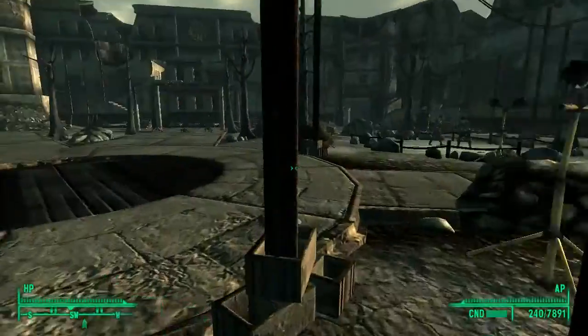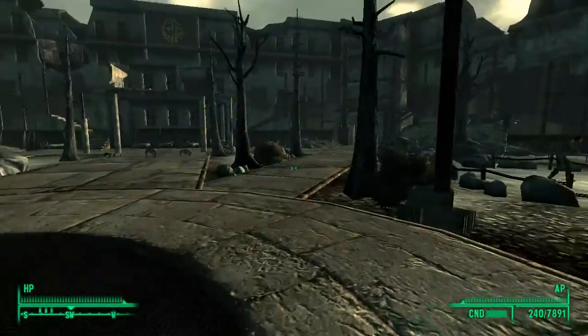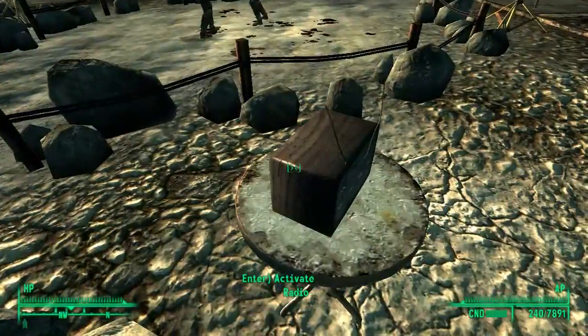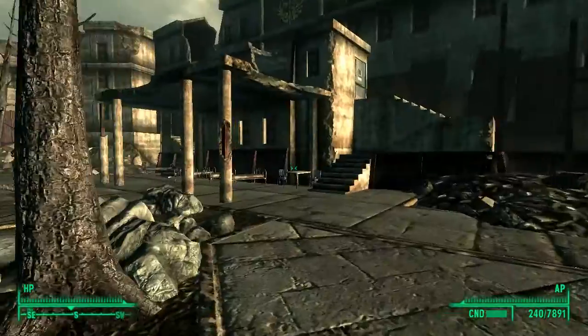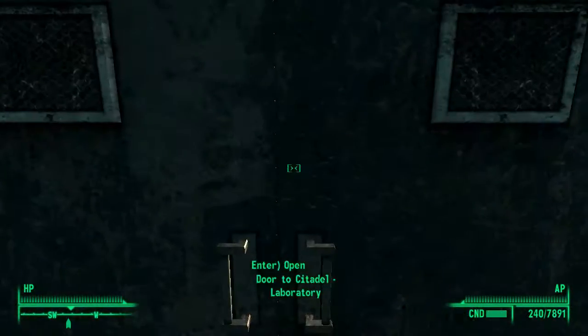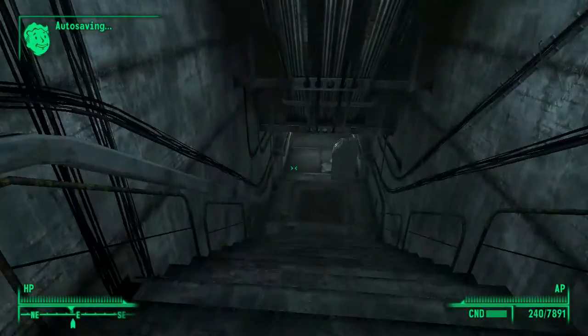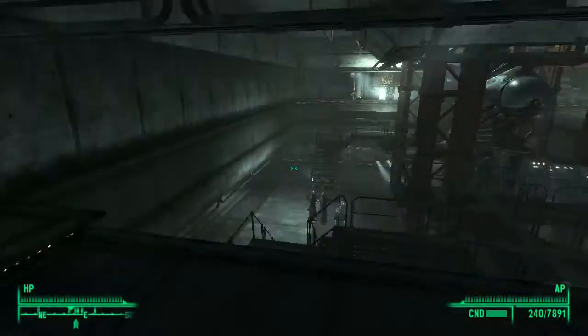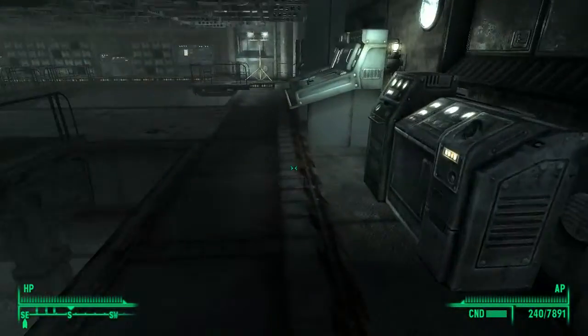I'm still angry that aligning with the Brotherhood of Steel like this caused the outcasts to hate us. I would have liked to work with the Outcasts Brotherhood as well, but that becomes impossible at this point. If we are up for it, we can actually bring the fight to the outcasts and take out their base. Lots of power armor to find therein, of course.